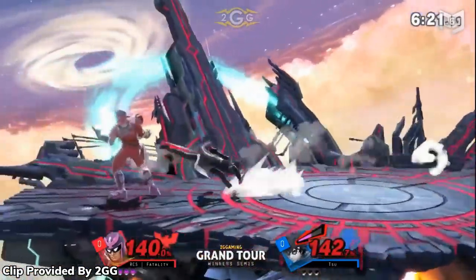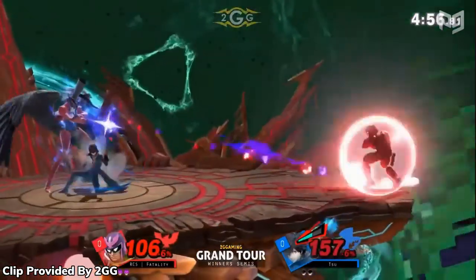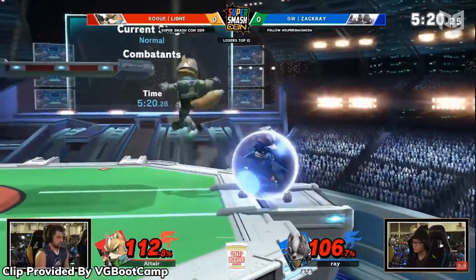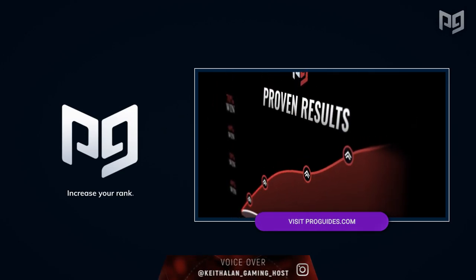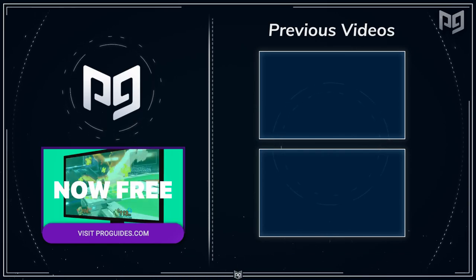Regardless of the scenario, dash dancing keeps your opponent on their toes. It makes your constantly changing position difficult to react to, and it allows you to enter and exit the opponent's space as you desire, all while you hunt down an opening to whiff punish. While you get ready to dash dance circles around your opponents, let us know what techniques we should cover next, and be sure to subscribe to the Pro Guys channel and turn on notifications so you never miss out on daily videos.